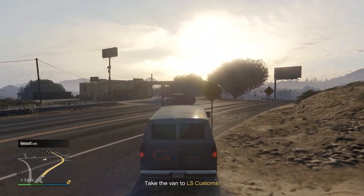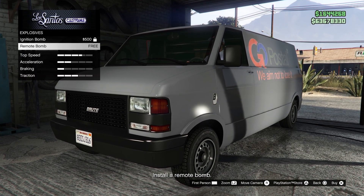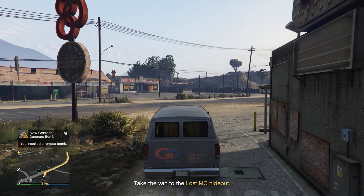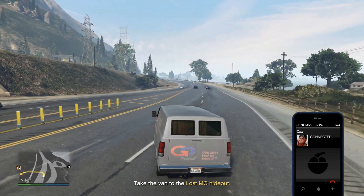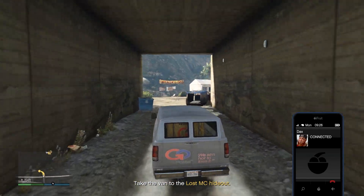Now we have to just drive it to the custom shop. Moving swiftly on to step four: go make a delivery, park this baby in a weak spot, and be cool on your way out — just don't let them get a close look at you.